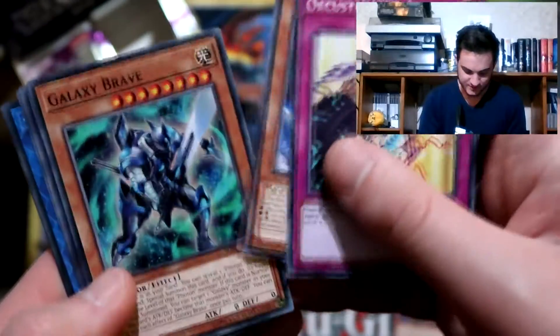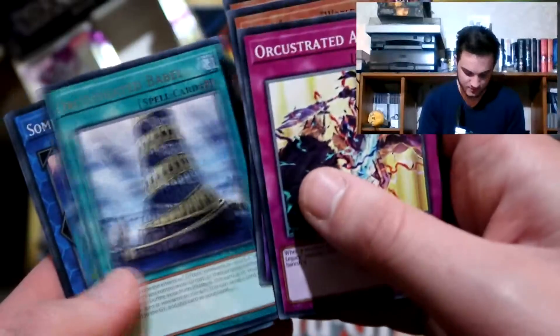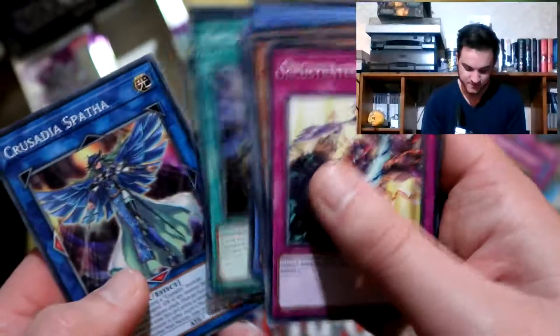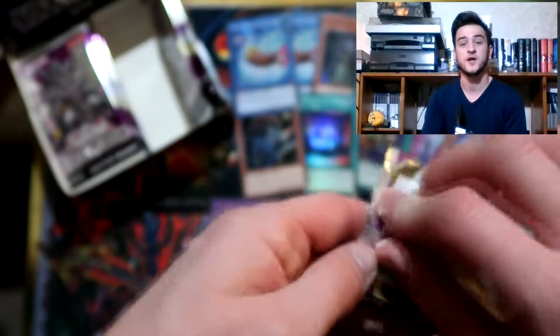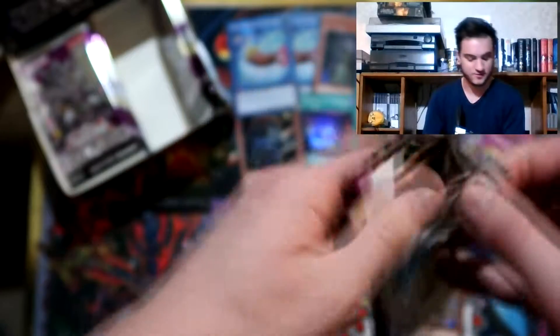Orchestrated Attack, World Legacy World Wand, Galaxy Brave, Orchestrated Babel, and Summon Sorceress - two Summon Sorceresses. It's not summer anymore Summoner - it's Autumn now. Need some Autumn Summoner.